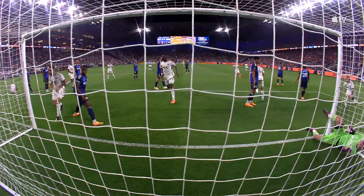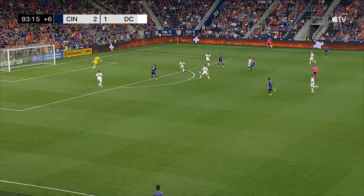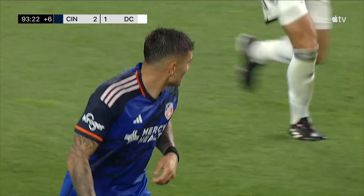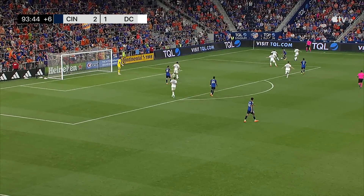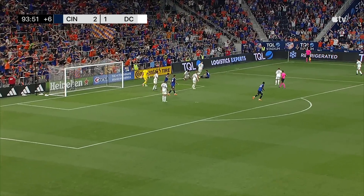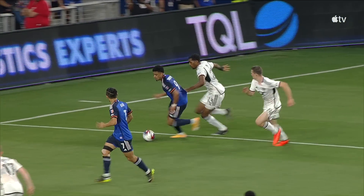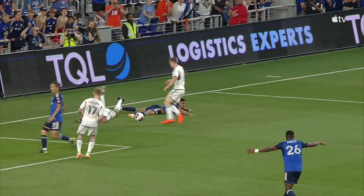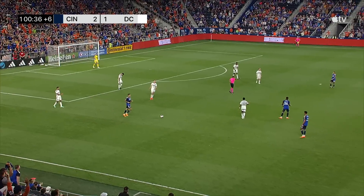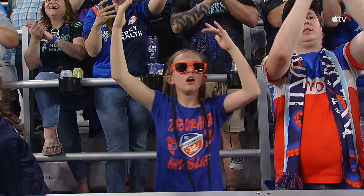A little bit of pressure here from Cincinnati — it pays off. Foscaz, straight up Miller. Should have done better. Sending Brenner too wide there. Malik Pinto slaloming through Brenner — was he brought down? No he wasn't, says the referee. Does he get tugged back? Looks like he goes down a tiny bit easy. Kubo kicks it straight at Lewis O'Brien. And that is it — the curtain comes down. FC Cincinnati remain perfect at home. A sixth straight win.